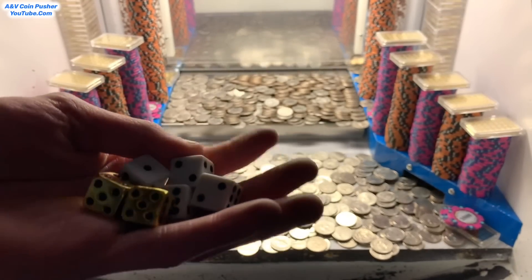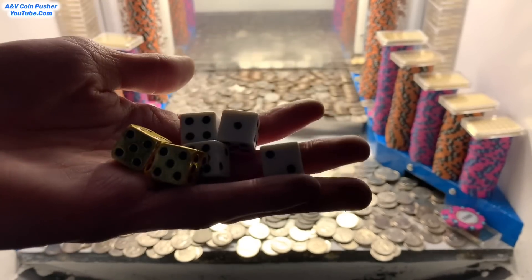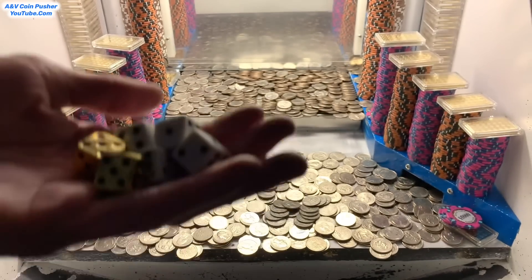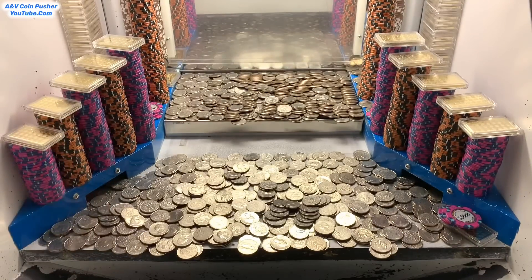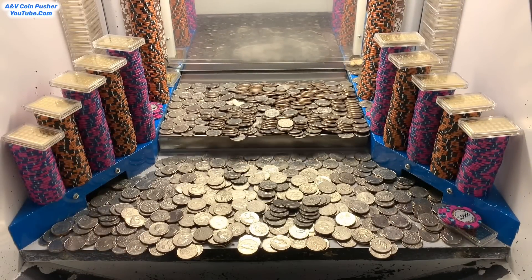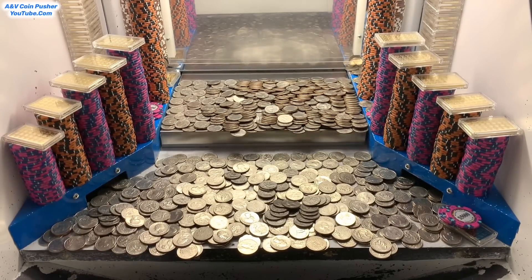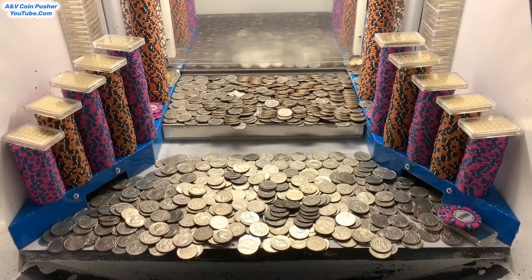Oh my goodness, wow — check this out. We got six dice in total: four of the white dice and two of the gold dice. The white dice I get to roll at the end of the game — whatever they land on, my winnings will multiply by those numbers. And the gold dice I get to roll at the end of the game — whatever they land on, the gold bars will multiply by those numbers. That is remarkable. Let's go ahead and cash in that ten dollar chip and all three of those one dollar chips.